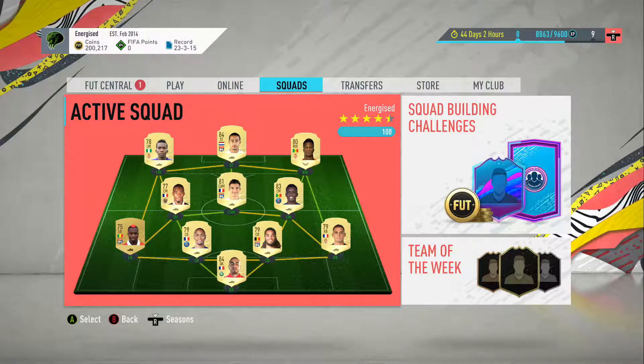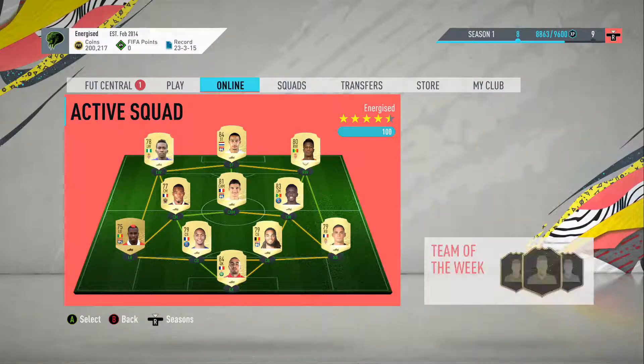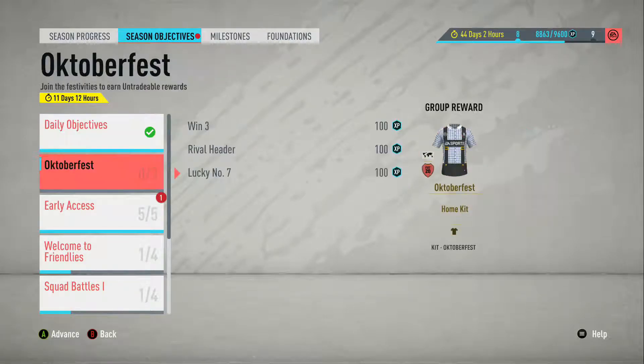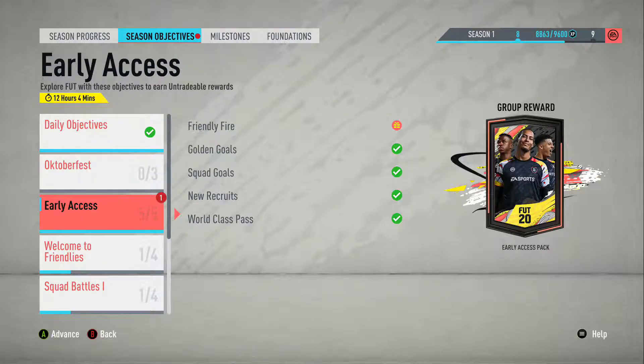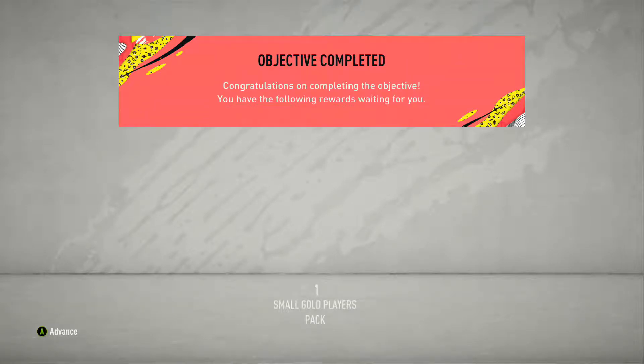Welcome back to another episode of the RTG. I haven't changed anything about my team from the last episode. However, I've done some friendly matches and we've finally got the EA Access Season objective complete. I'm going to claim that in a second. We've got two packs to open: a small gold players pack and an EA Access pack. I'm not 100% sure what the EA Access pack is.